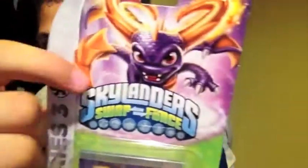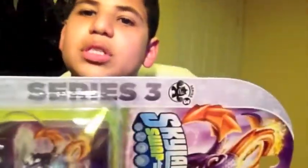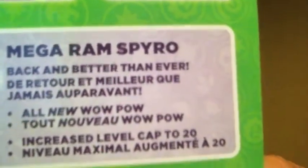Hence the name Mega Ram Spyro — he has mega horns that ram into people. It says Series 3 on the box, and the back shows you how to use the character with a really nice HD photo of him and his features. I have all of these guys and you can use them in all three games. Let's get right to the unboxing.